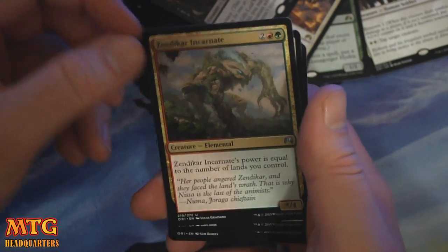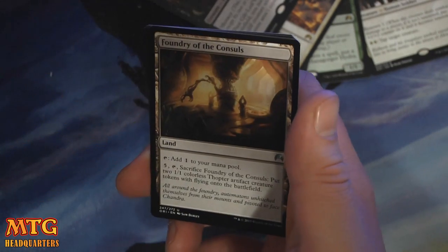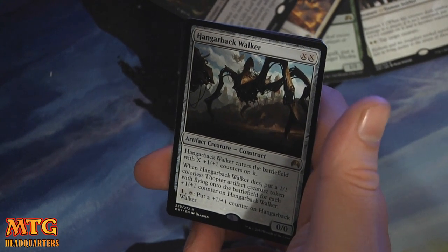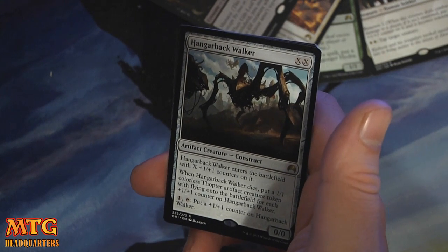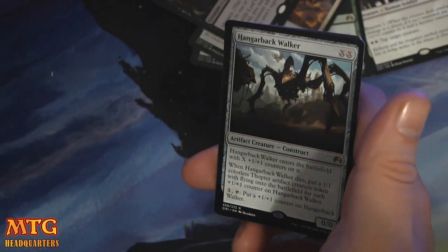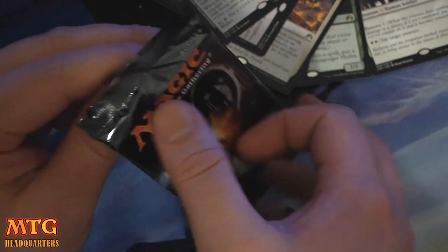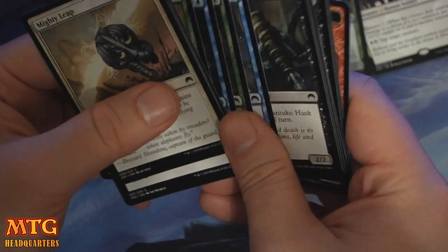Zendikar Incarnate. Totem Guide. Heart Beast. Foundry of the Councils. And a Hangerback Walker — double X for 0/0. When it enters the battlefield, put X counters on it. When it dies, put 1/1 colorless artifact creature tokens with flying on the battlefield for each +1/+1 counter on it. Pay one, tap, put a +1/+1 counter on it. There are some shenanigans maybe. It's not that powerful but some people will have some fun with it for sure.